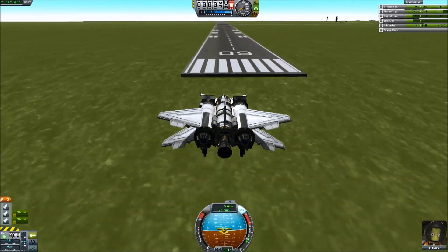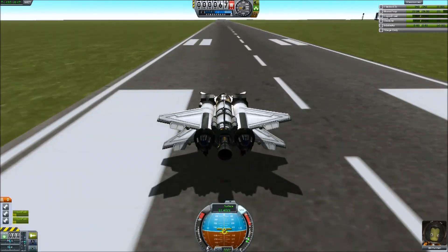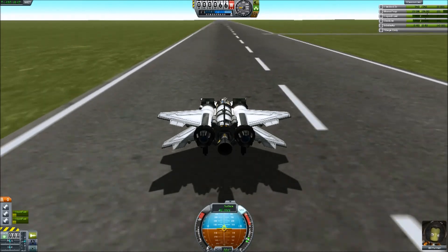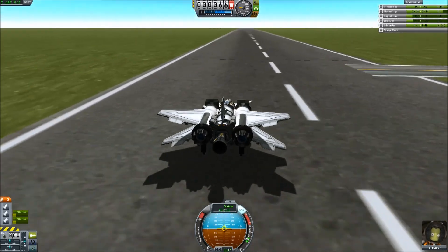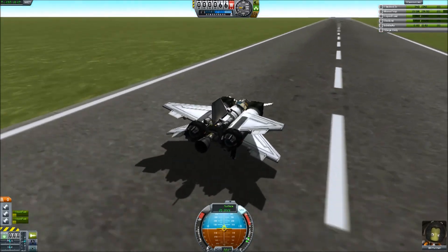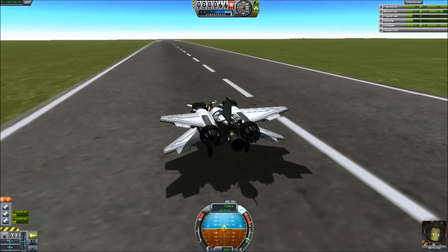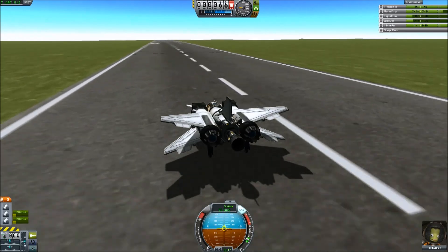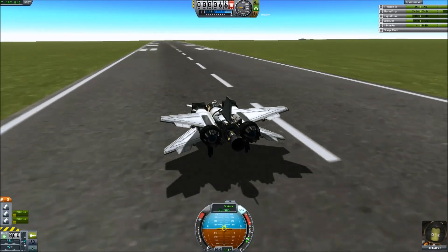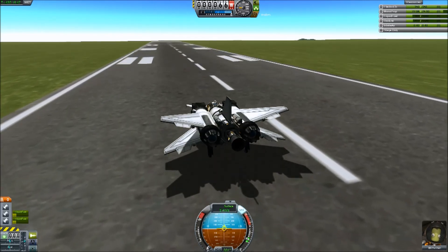This is not looking bad — lined up, just need to ease it down now, back wheel first. Touch. And let the nose down — perfect! That was lucky! We are down, we are back on Kerbin! I still have to be very careful slowing down, using friction first before I touch the brakes — I've got plenty of runway. Just touching the brakes ever so slowly and easing to a halt. That's it — it is done!